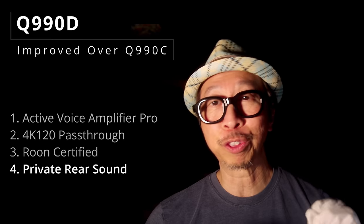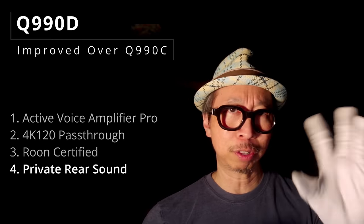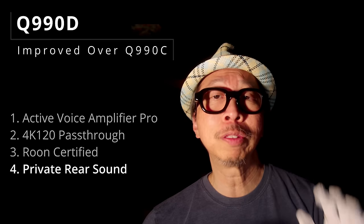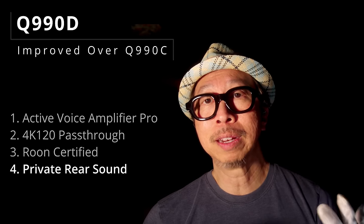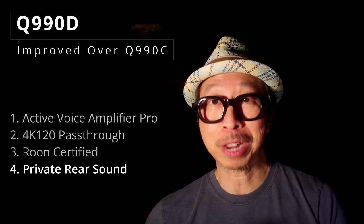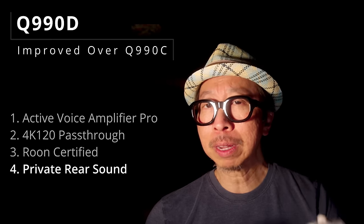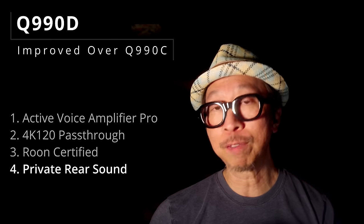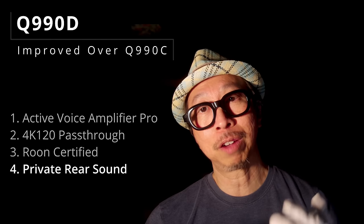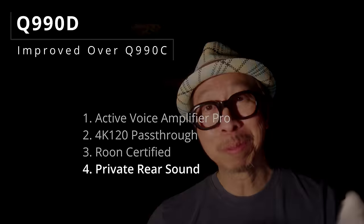Lastly is nighttime listening with a feature called Private Rear Sound, which means your rear speakers — the two individual speakers placed next to or behind you — are the ones playing the TV audio, helping reduce overall noise so that at night you're not waking up your neighbors or family members. The Q990C does have a night mode, but apparently it's not as effective as Private Rear Sound. This is a unique feature worth the premium if you have a toddler or infant who you need to be extra careful not to wake up.